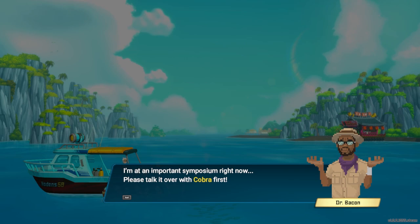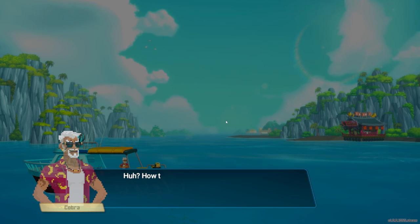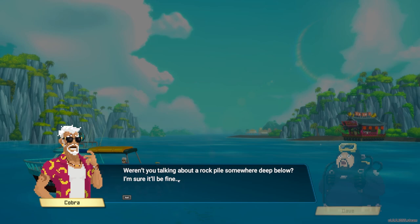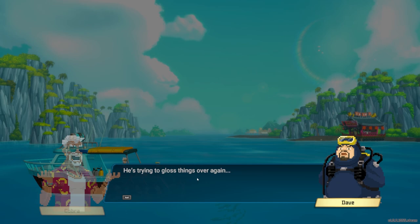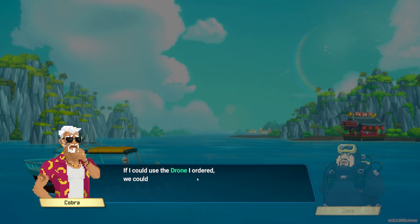I'm at an important symposium right now — please talk it over with Cobra first, I'll come by tomorrow. Signal from the sea people complete! How to get rid of rock piles — you'll have to use a bomb, of course! Is it okay to detonate bombs underwater? There's an issue though — the delivery ships haven't been arriving lately. I need to get a delivery from a bomb expert I know. Apparently the ship's gone off the radar — I think it sunk.